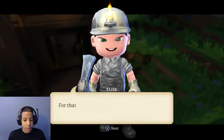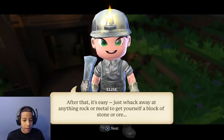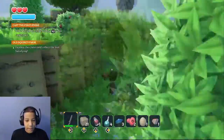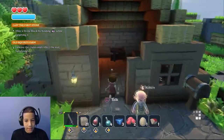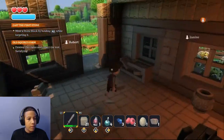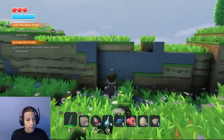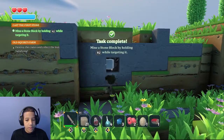An NPC says: 'First things first, you gotta make yourself a stone pickaxe. For that you need to harvest some wood from the trees and some stone. After that, it's easy — just whack away.' So it's basically Minecraft. But seriously, where the hell are these damn crates? Back to square one. I would be so mad if the crates are just in his house. Oh — you can target objects too! Okay, so you can just break it with your tool.